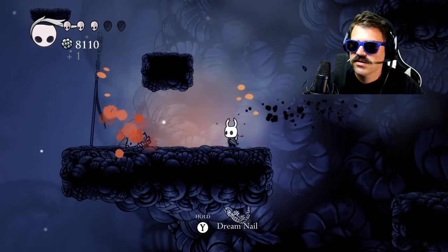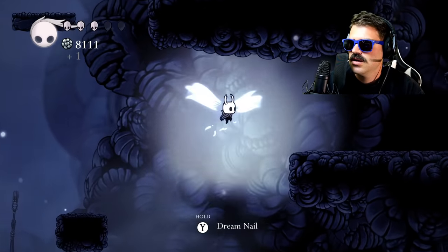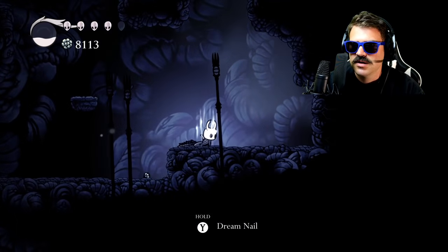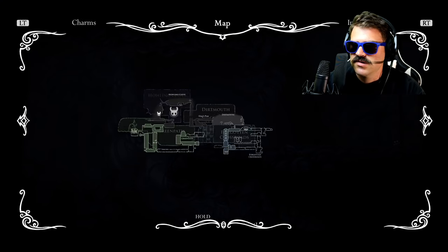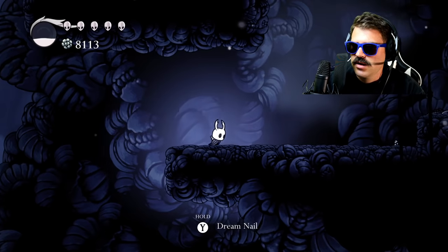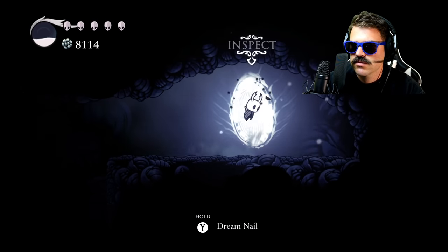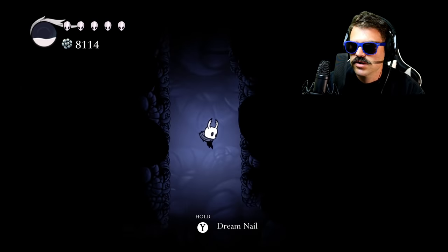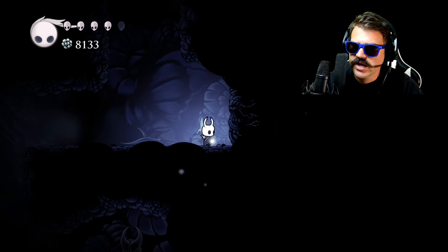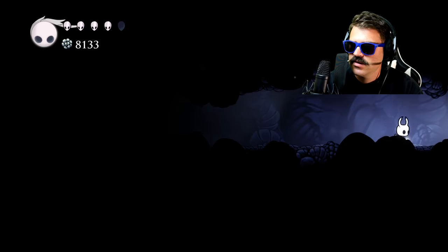We're gonna climb up just a little bit like that. You don't need double jump to be able to do this, so if you're seeing the double jump stuff, don't worry — it's all extra and you can get up here without it. Here we have our breakable wall, and if we come to the right there's a little thing we can read. We drop down, pick up that Wanderer's Journal right here, then hit the breakable wall just like that and make your way over to the right.